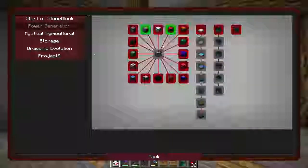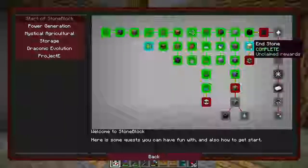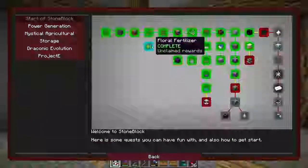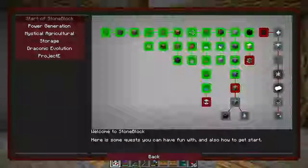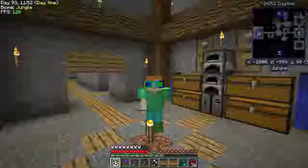I also did two more quests. I did the end stone one on accident, because I was opening up bags and one of them had end stone in it. And then I had to do the floral fertilizer one. I wanted to make a kitchen with the Cooking for Blockheads mod, but I couldn't because I didn't have any black dye, so it was horrible.